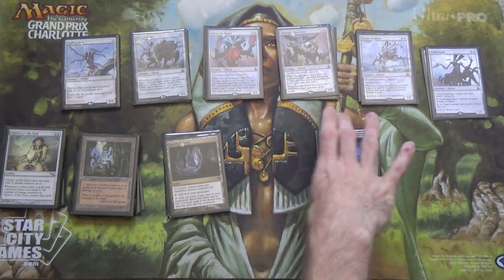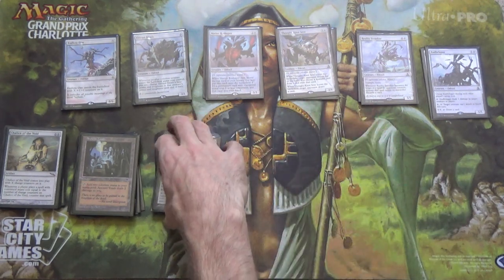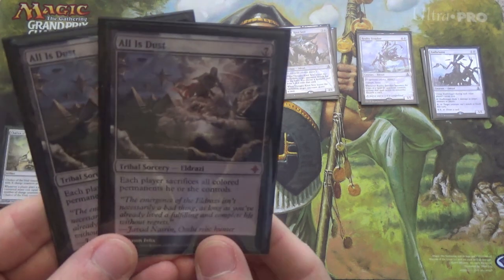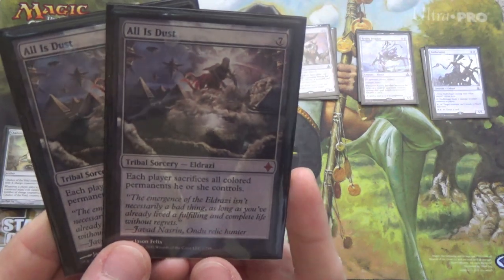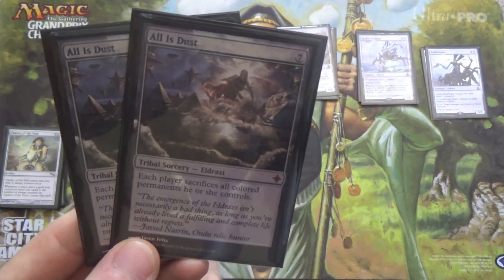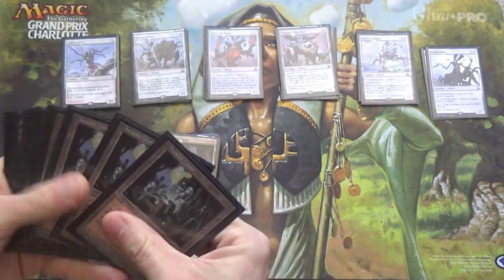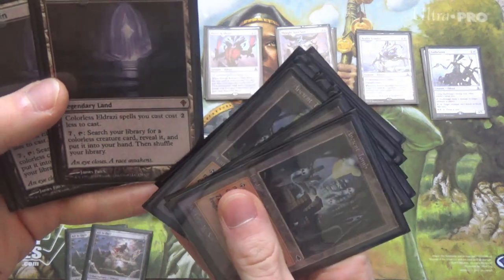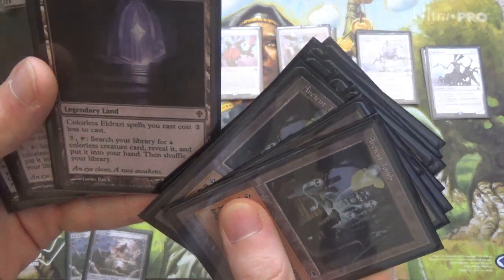Now that we've covered the mainboard, let's move on to the sideboard. Starting with removal: All is Dust. It is a tribal Eldrazi sorcery, but you can't use Cavern of Souls to make it uncounterable — Cavern only works on creature spells.